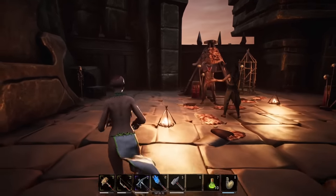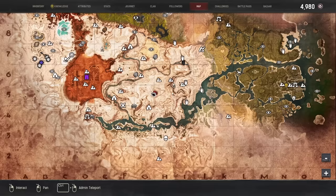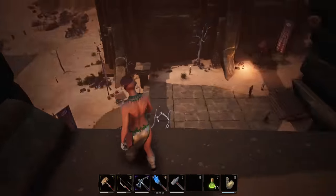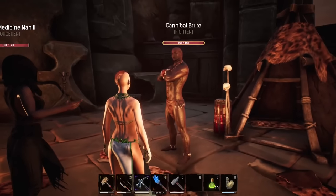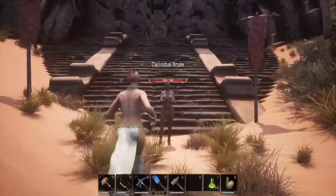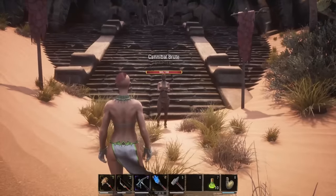The thrall we're looking for is in a couple of places in the exiled lands — it is the cannibal brute. It can be found at the summoning place, which is on the line of G and H in five. Run in the front section, up the stairs, hook around to the right and you'll find a cannibal brute spawn. Additionally, down at Skulker's End in D4 you can also find a cannibal brute standing right in front of the entrance to the dregs.